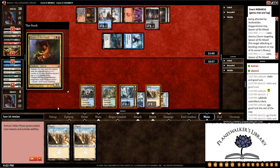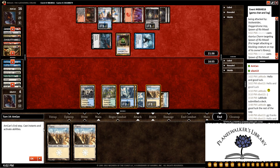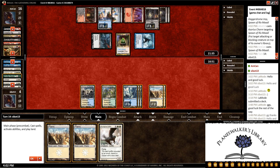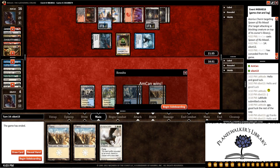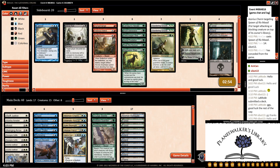He has a fairly aggressive Rakdos deck and he has another Spawn. We get a Sun Spire Griffin. Let's go ahead and concede here and go to sideboarding. We want to be a little more defensive.